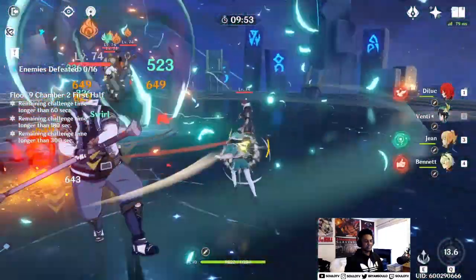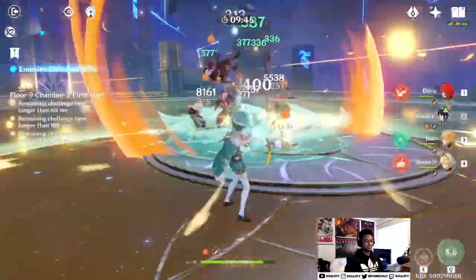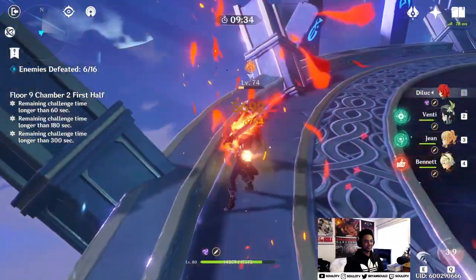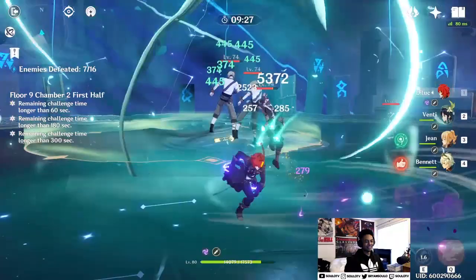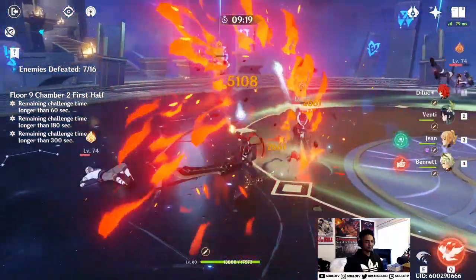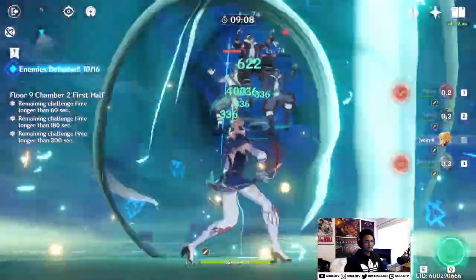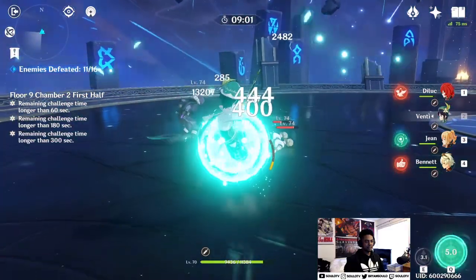Same thing — use Venti to clump them up, let them die in the whirlpool, then follow up with Diluc's burst. It's crazy how much easier this gets after you work on your units and come back a few weeks later. Ideally you want your ult ready — by the time I killed those units, there you go.